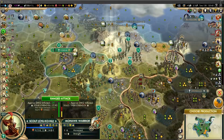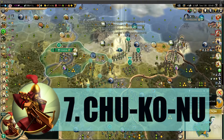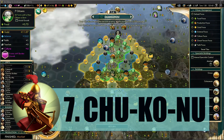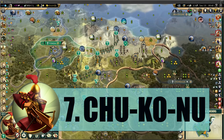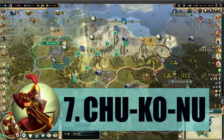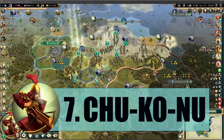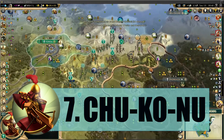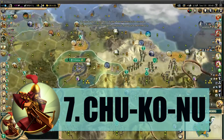At rank number seven is the Chinese Chu-Ko-Nu. It's a Crossbowman replacement and while it's a bit weaker than the Crossbowman, it can fire twice. The only problem is it can't combo with the Logistics promotion — if you get a lot of promotions it will actually debuff rather than help. But otherwise it's a really powerful unit, especially in multiplayer where you basically just have two Crossbowmen instead of one.